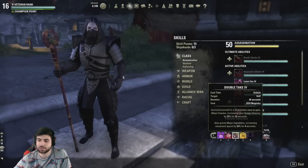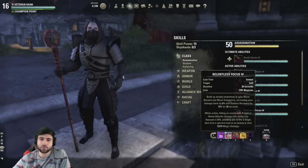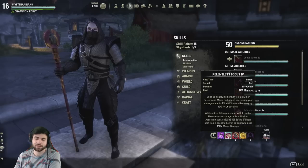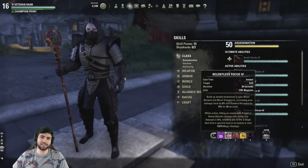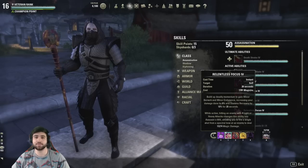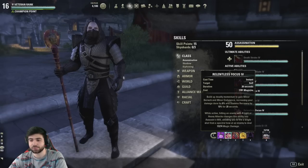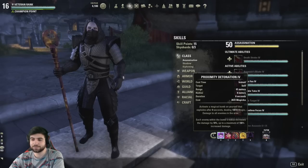We're using Relentless Focus, not Merciless Resolve, because I rarely actually proc the bow for this build. Unless you have Swallowed Soul in the build with a light attack rotation, stick with Relentless Focus — the 8% stamina recovery will save you more than you think, because this build has very low resource management. Any little bit of extra resource management you can get, whether magicka or stamina, is really good.